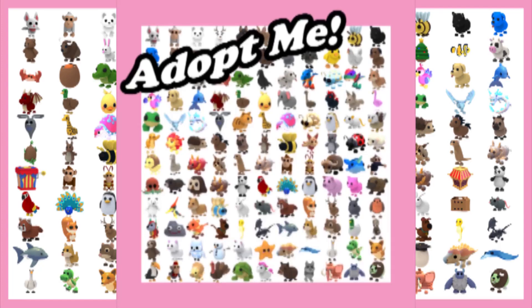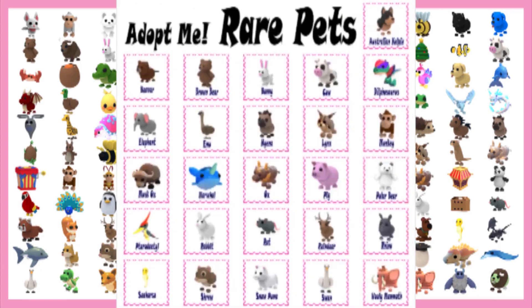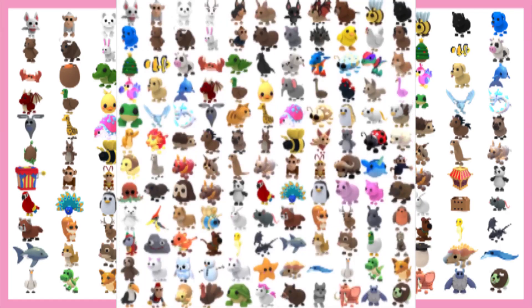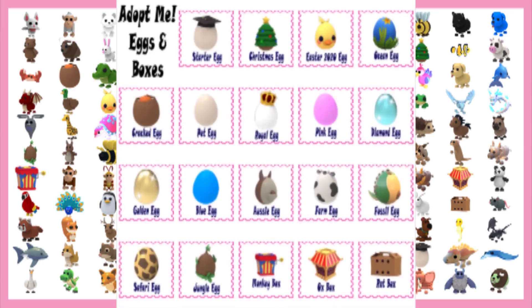There are 5 main categories of pets, ranked as the following: common, uncommon, rare, ultra rare, and legendary. The kind of pet players get is mostly dependent on chance. The more expensive an egg is, the greater chance players have of hatching rarer pets.